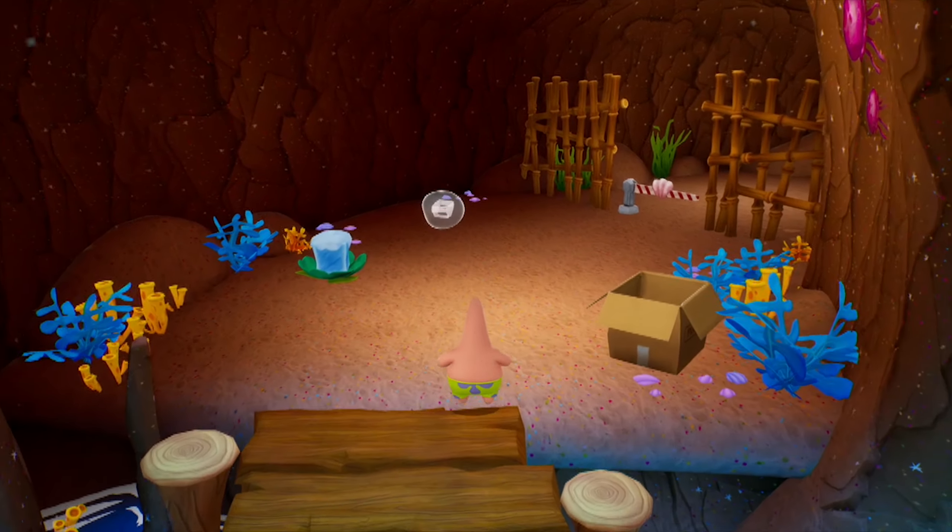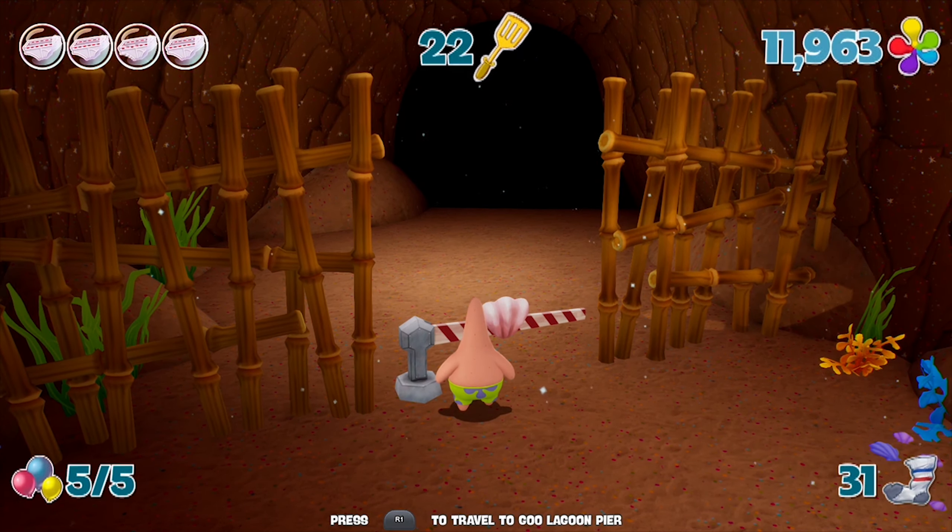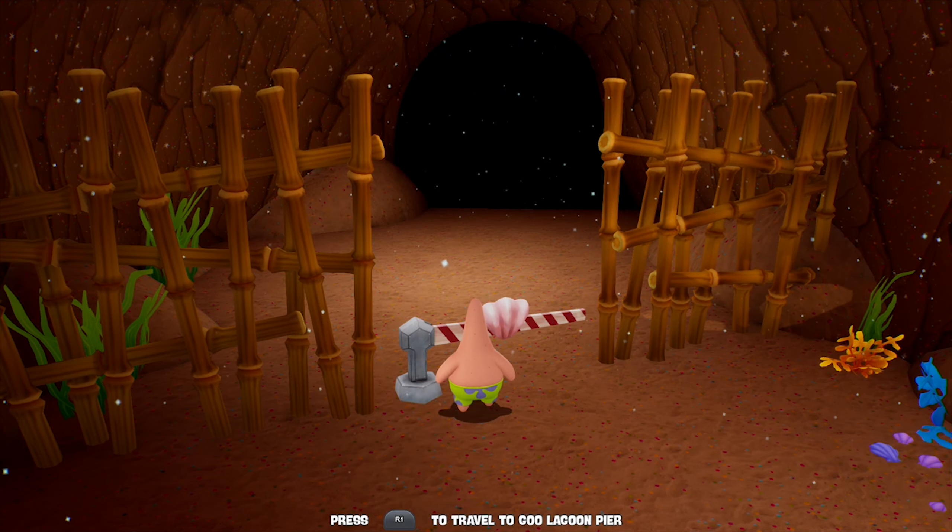We're actually going to save Patrick again, because you do need Patrick for the next area — with one exception. I like Patrick. Why is it just a black void? Why can't you see the level out there? I wish you could jump over that gate. That's probably too far, though.